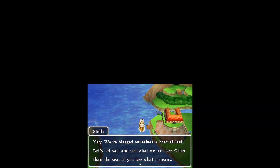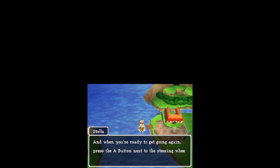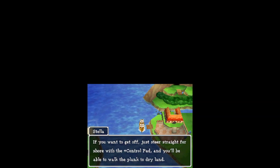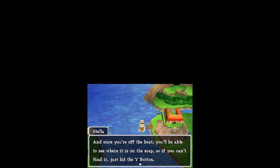We blagged ourselves a boat at last! What's a blag? Stella, come on now. Let's set sail to see what we can see — other than the sea, if you see what I mean. If you want to check on everything while we're sailing, just press the B button to hit the deck, okay? When you're ready to get going again, press the A button next to the steering wheel on the deck and it's anchors away. If you want to get off, just steer straight for the shore, and with the control pad you'll be able to walk the plank to dry land. Once you're off the boat, you'll be able to see what's on the map. If you can't find it, just hit the Y button.